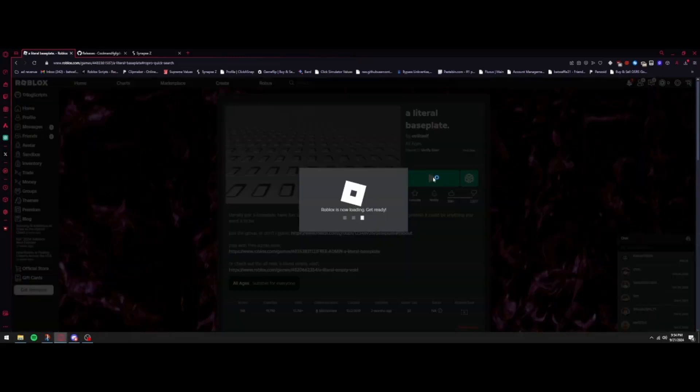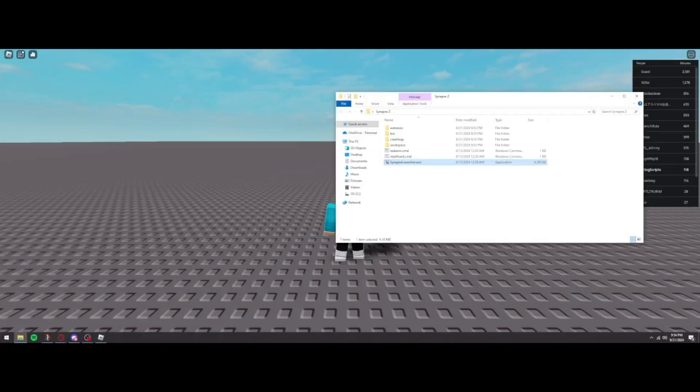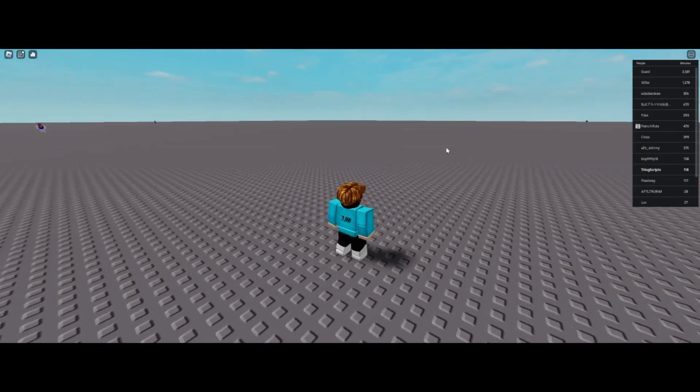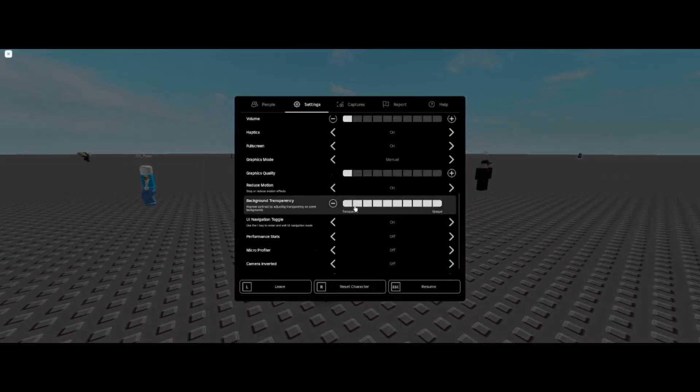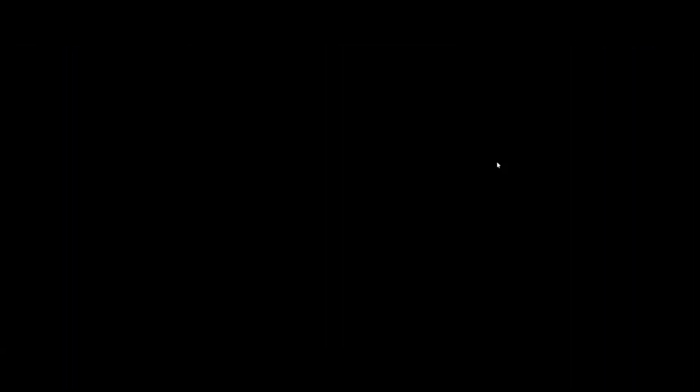I'm going to join Baseplate for this tutorial since it's less laggy and good for showing off scripts. Open the folder again, run the launcher, press Yes, and it will say 'injecting' — when all the messages disappear, it's injected. The way you open this executor is actually by pressing the Delete key, which makes your whole screen black and brings up the executor UI where you can type scripts.